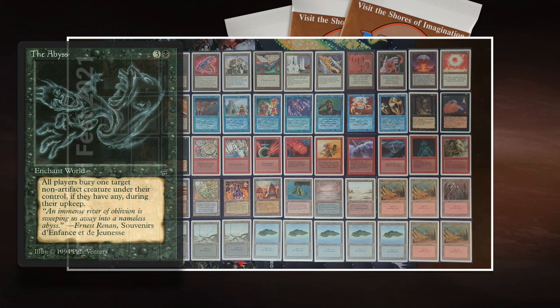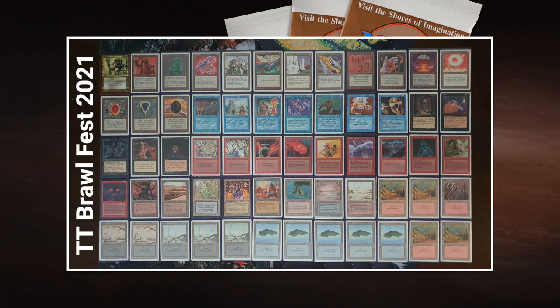Looking at the rest of Boss's deck, I noticed the Abyss — I think it's pretty good here. And remember, he's also playing Demonic Tutor, so he can always tutor for the Abyss if he doesn't draw into it. A Demonic Tutor kind of doubles all your silver bullets. A silver bullet is a card that, in the right situation, can decide a game — like Blood Moon against the right decks. The Abyss is a really good card against Roman's creature-heavy deck, since he doesn't play many artifact creatures.